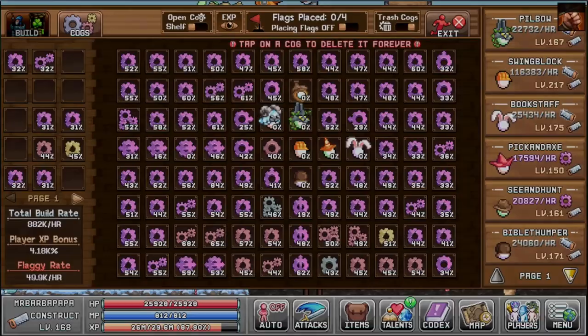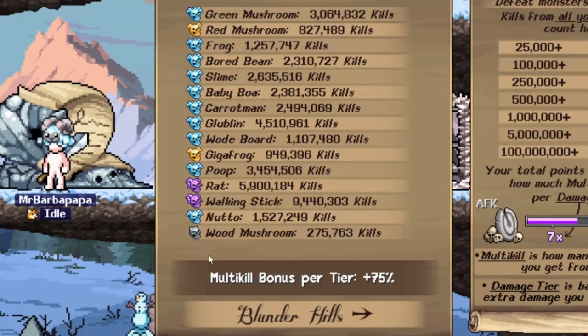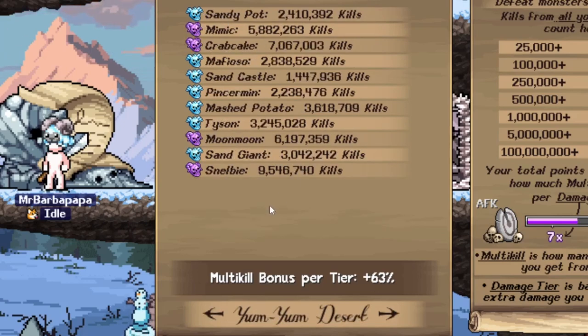Here are the kills by world. We have 3 million green mushrooms now — could use quite a bit more. We have 4 million Globulin, and the green mushrooms are pretty important since they give me money. I don't really spend much time in World 2 anymore, outside of town and mimic zone for coliseum.